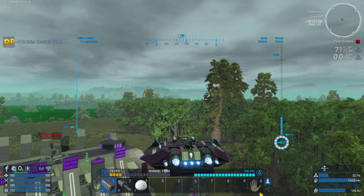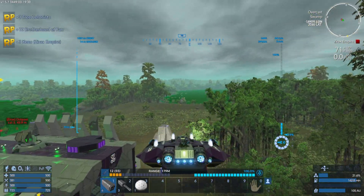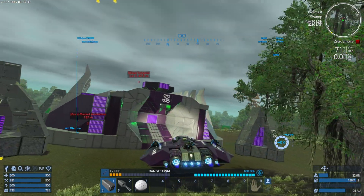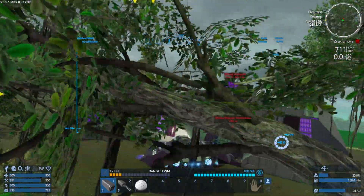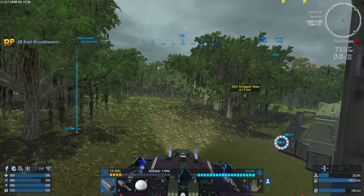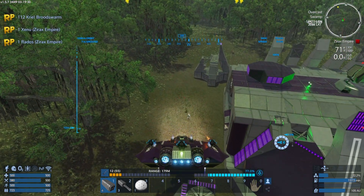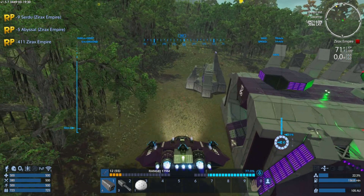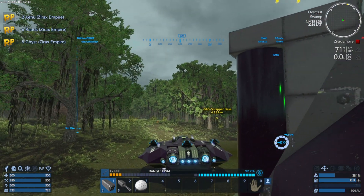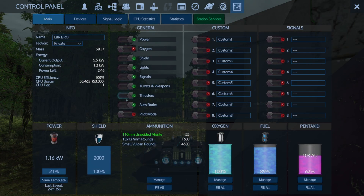I wonder where the door is. It must be on this side. What I'll do is I will park front out — that way we get the most turrets to provide coverage. There we go. Yeah, this way we have the most turrets providing us coverage. And what I'll do is just turn off thrusters.